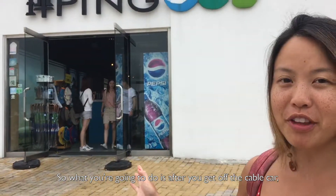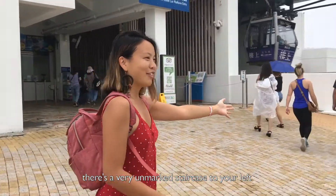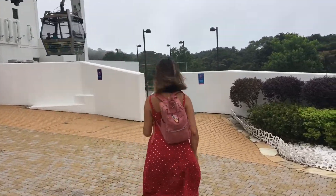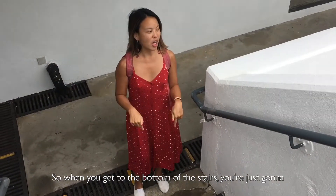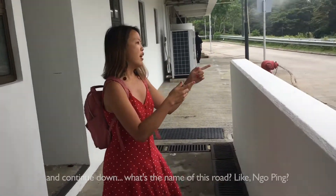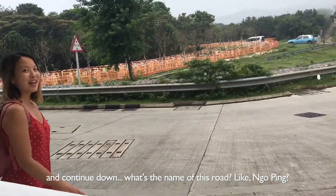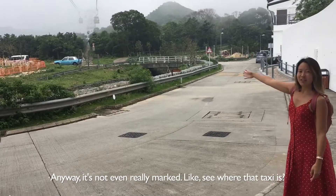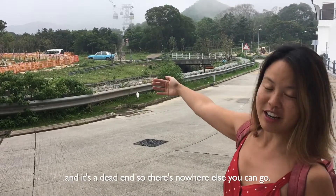After you get off the cable car, you're going to come through the gift shop and then there's a very unmarked staircase to your left and you're going to go down that. When you get to the bottom of the stairs, you're just going to curve right around. Jin Yuyang — the road name isn't really marked anyway. See where that taxi is? We're going to turn left onto that road — it's a one-way street and a dead end, so there's nowhere else you can go.